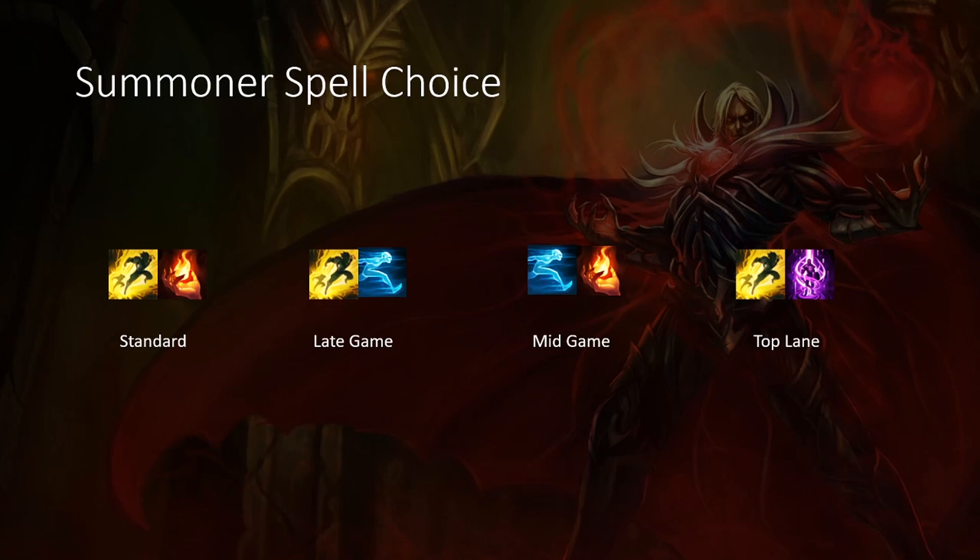If you're top lane, you can either go Ghost Ignite, which works pretty fine in top, or the standard Flash Teleport. If you're playing Vlad top, Flash Teleport is an option.